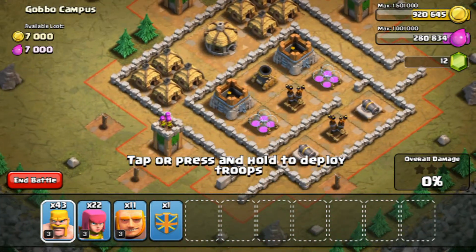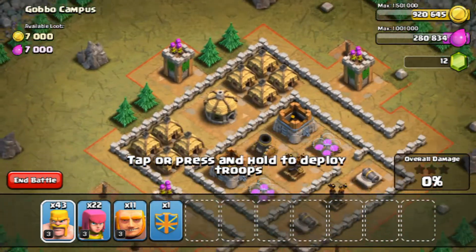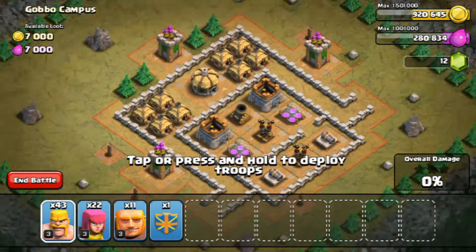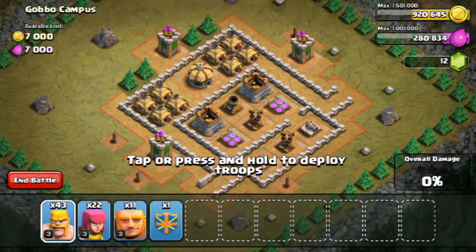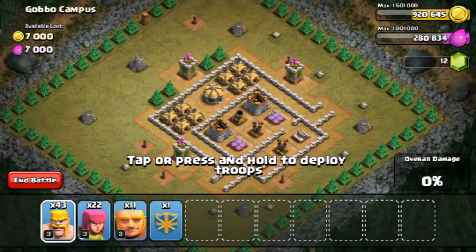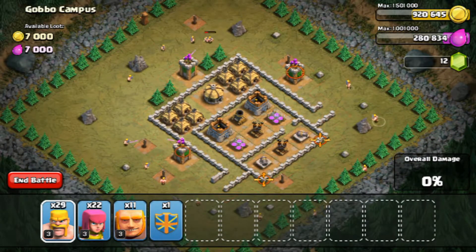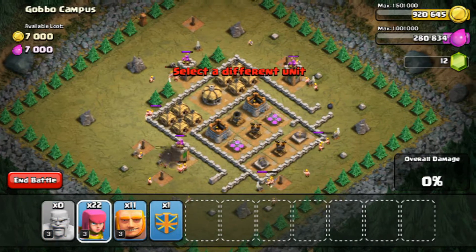That archer's got me — that mortar's level three. Shall we surround it with barbarians, go over it with the archers and put the giants in? Then we'll put our reinforcements in. Let's do that — hopefully this turns out as one we can do.